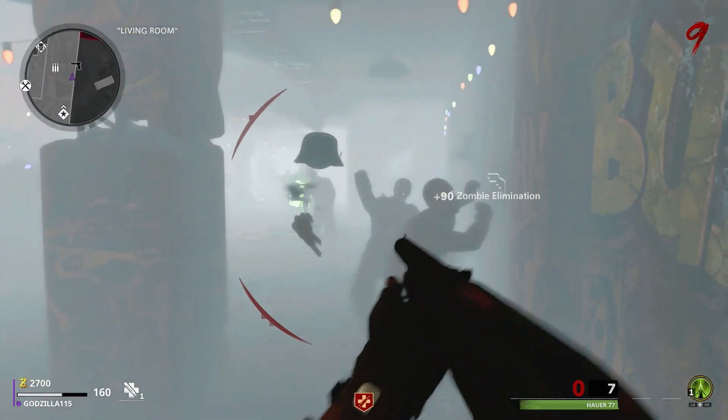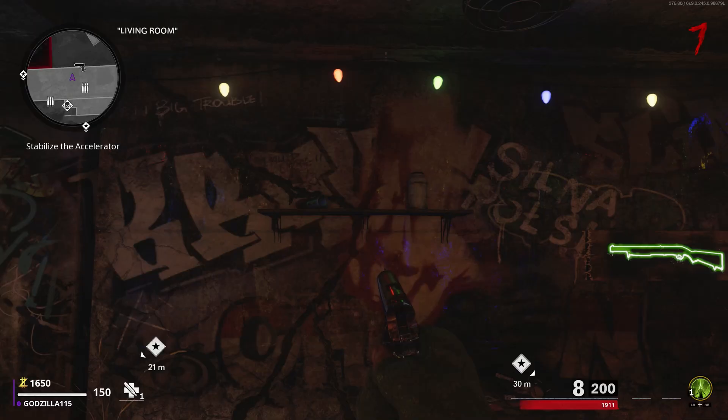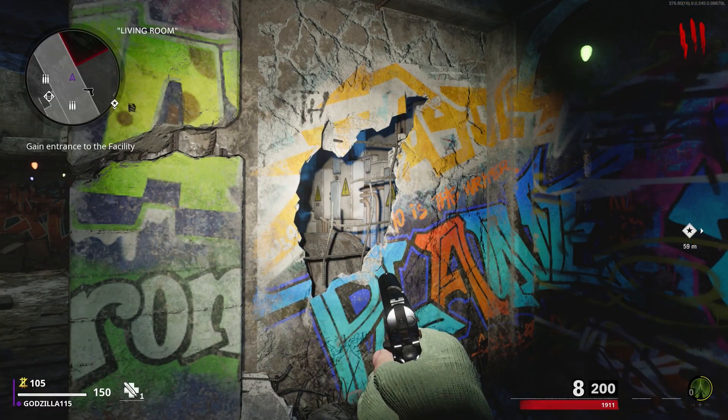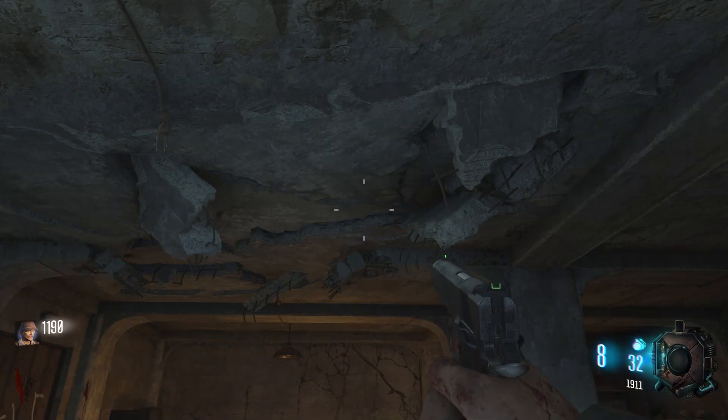Let's start with Die Machina, which is for the most part an original map, but it does feature the Nacht der Untoten bunker. It has new textures and some new rooms, but it is definitely made from the Chronicles version of the map. The biggest giveaways are things like this hole in the wall, or the damage on the ceiling here, which are exactly the same as they were in Chronicles.